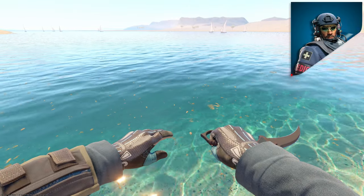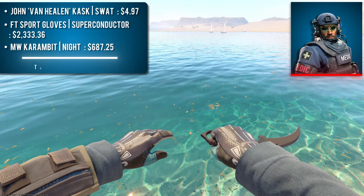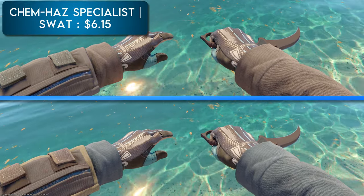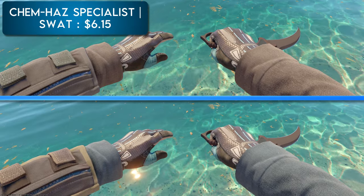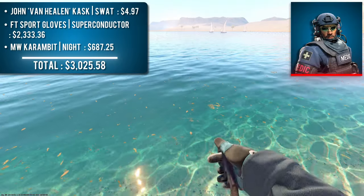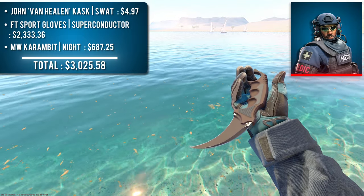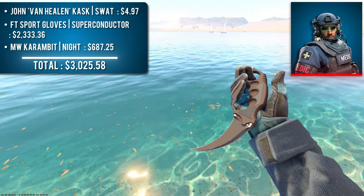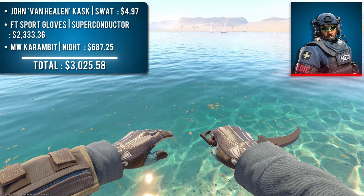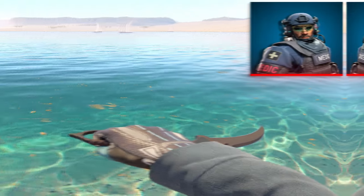Next up, we have Agent John Van Halen with a pair of Field-Tested Sport Gloves Superconductor and a Minimal Wear Karambit Knight. You can also use the Chem-Haz Specialist as your agent, but keep in mind the sleeves of these two agents are very slightly different. Up until this point I tried to do super budget-friendly combos, but for this one I said screw it and balled out. The bluish-gray theme of this combination is like no other on the list. I could never justify the $3,000 price tag, but that doesn't take away from the fact that it looks amazing.